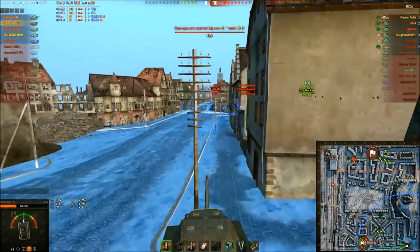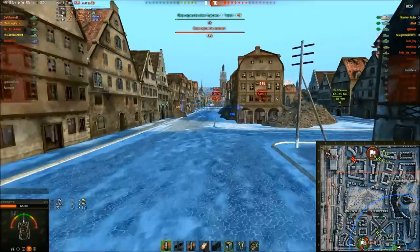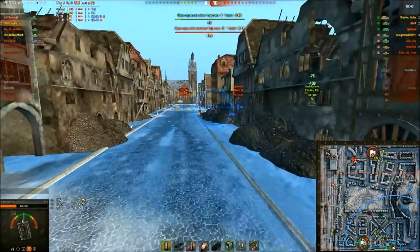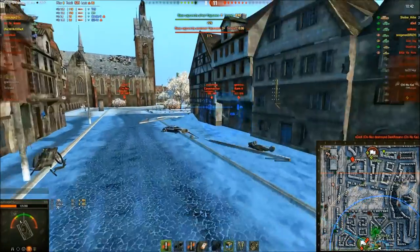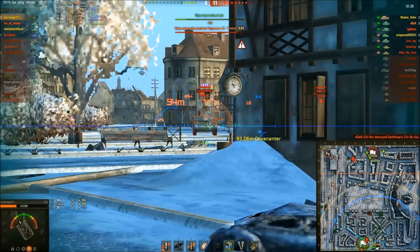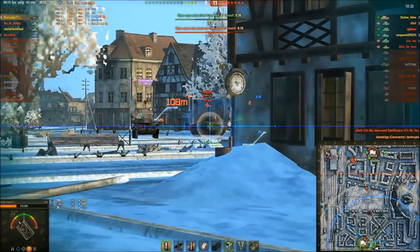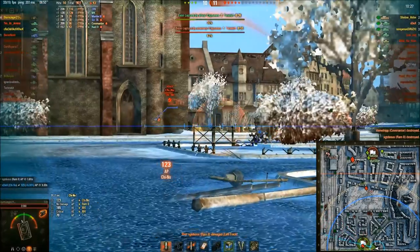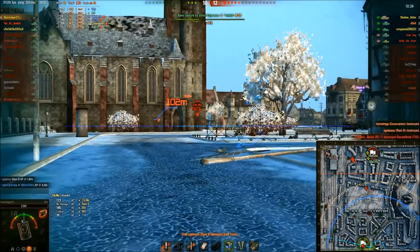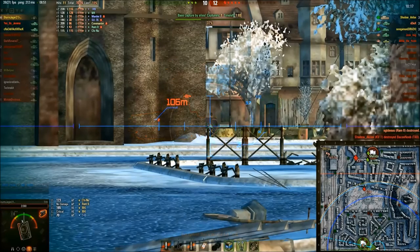This tank is still very good for running back where it needs to go. It's currently a Ram 2, a Chunu, and a Covenanter in our cap circle. Looks like he had a fair few cap points — taking him out. We've bounced a shot, the Ram took the hit from the Chunu. We're bouncing off him at the moment, but we've just got that shot through.